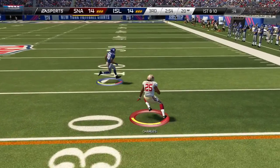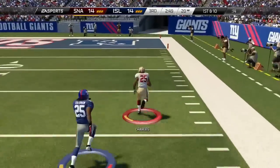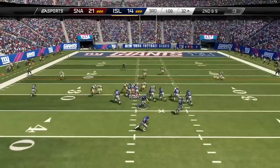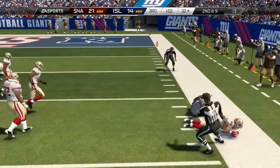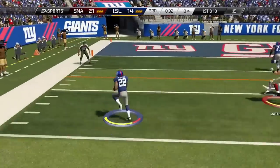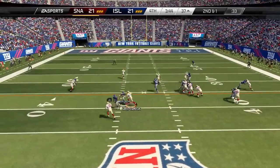But Jamal Charles — Mr. Wiggles himself — does his thing, does that man dirty, and Richard Sherman cannot catch him. Sherman's a beast though. Le'Veon Bell is an absolute monster, especially in this game. But Lamar Miller, change of pace running back, got that speed and took it straight into the end zone.